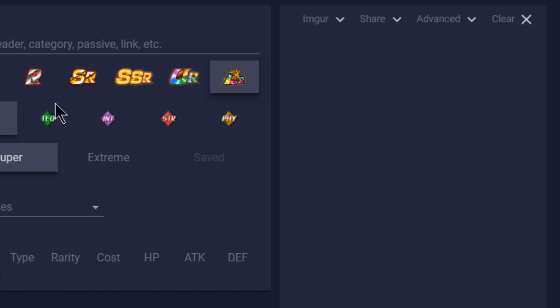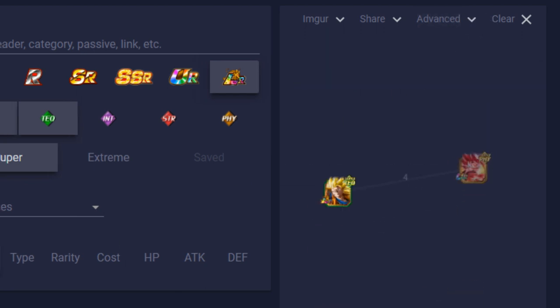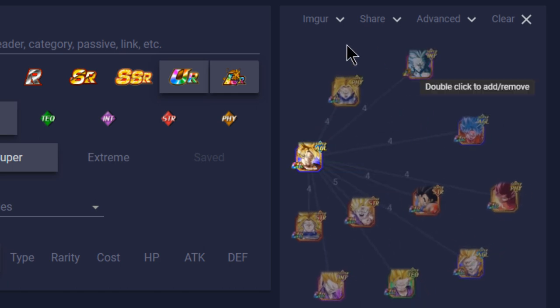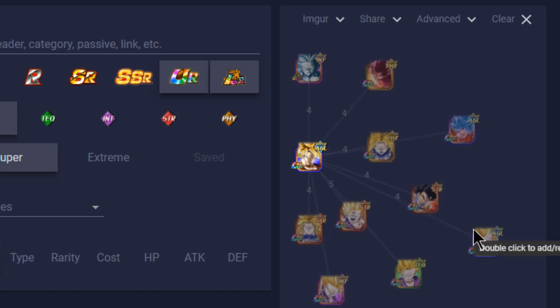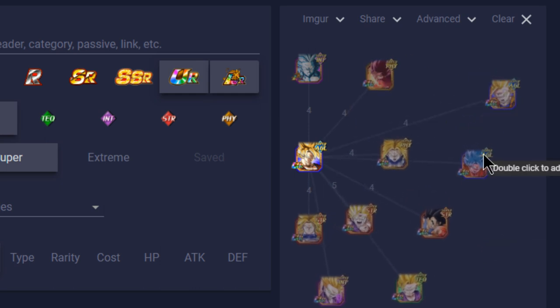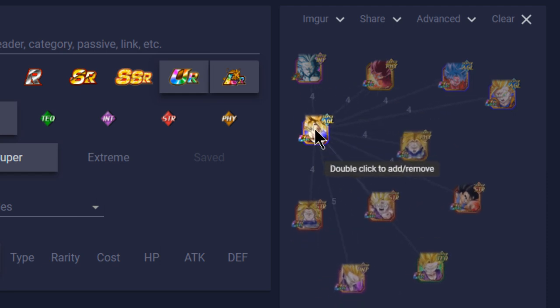For the Super Saiyan 3 variant, it also looks like the Kaioken Goku remains prominent. What he was linking with before is probably going to be your best bet. Let's go back to Agility Super Saiyan Goku — these are going to be his best bets honestly. LR Gohan on the team obviously you want to run him. Outside of that, the new Kaioken Goku is a good option. The Kaioken Goku looks like the best link in terms of prioritizing around this Goku on that team.